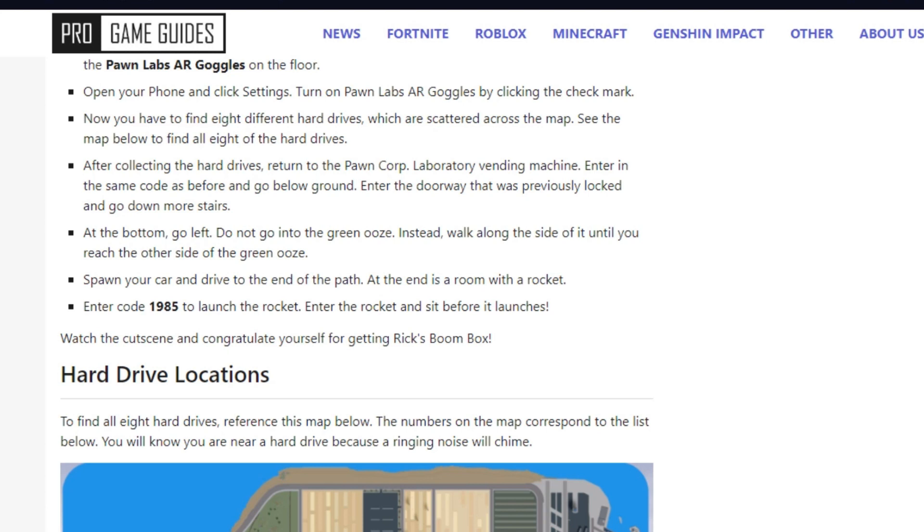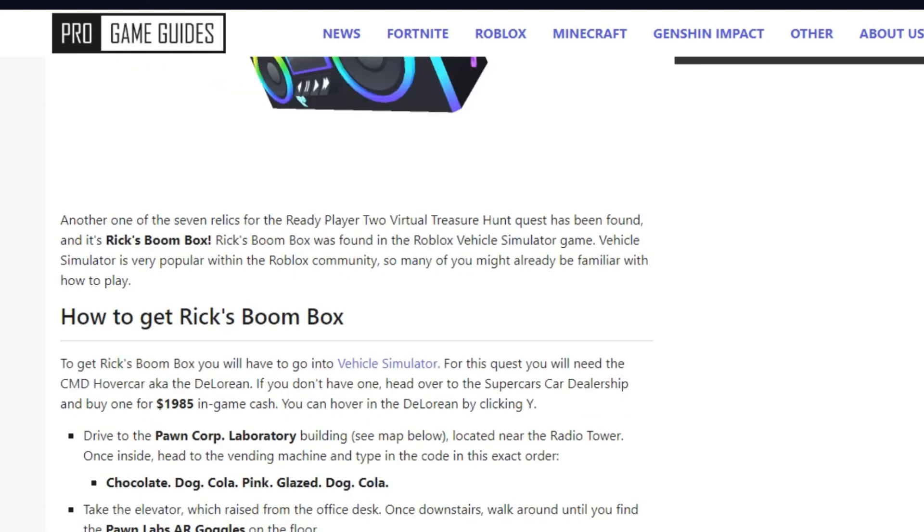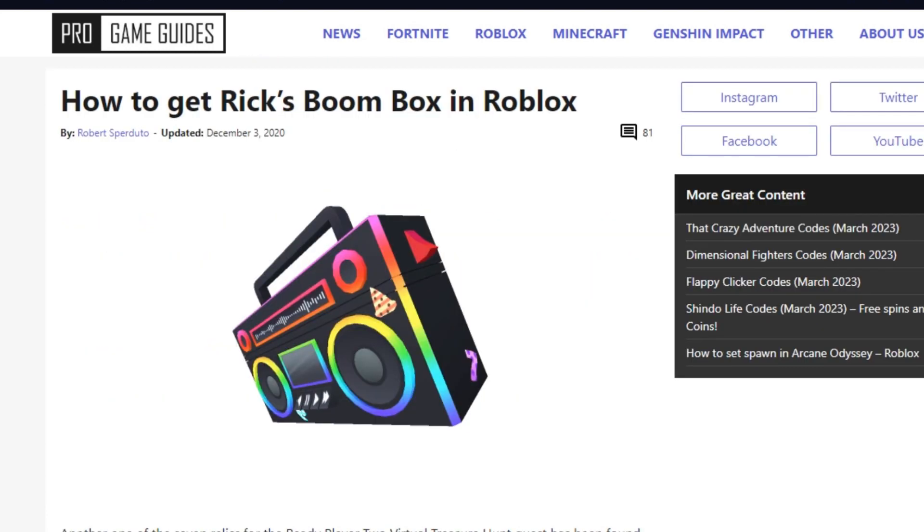Enter the code 1985 — it's the same in every game — to launch the rocket. Enter the rocket through a door before it launches and then you will get Rick's boombox, which looks like this, and you can wear it in any game on Roblox.